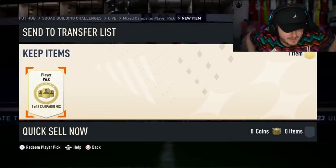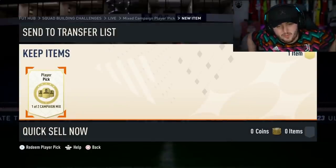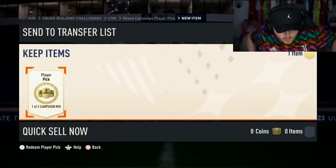We have another campaign bag. I would say a half-decent one, like a small W in Pulisic, and an actual W in Gabriel Jesus. We're hoping for another W, two in a row, three half-decent ones in a row.